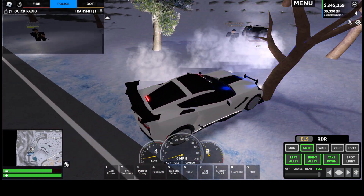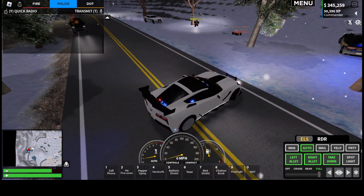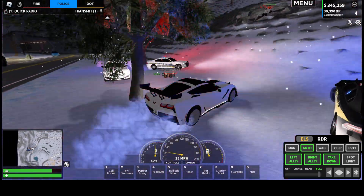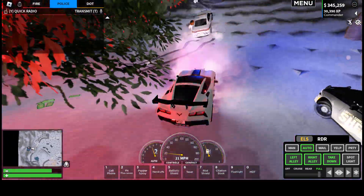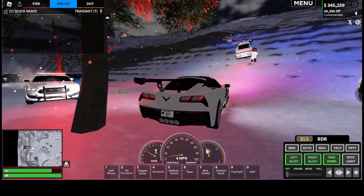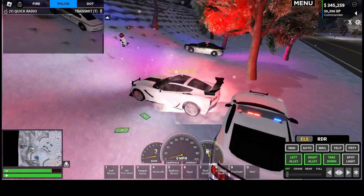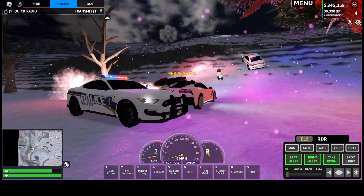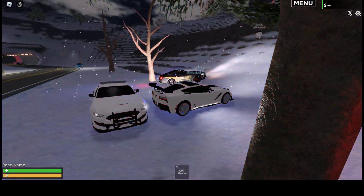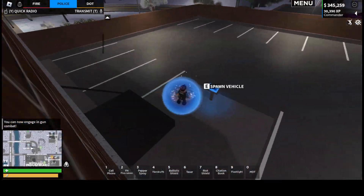It's not letting me get out of the car — no. We need to help our fellow officers. Why wouldn't it let me get out of the car? Better respawn. Suspects have left the area. We're going to have to get the SWAT truck, as it can get up the mountain much more easily than the other vehicles at our disposal.